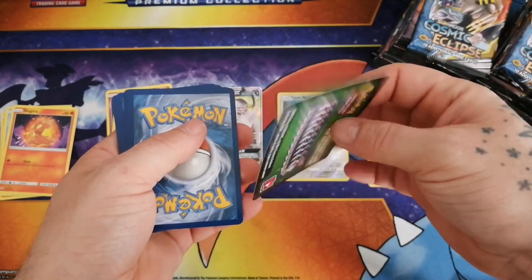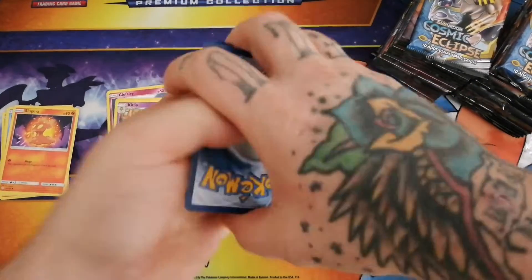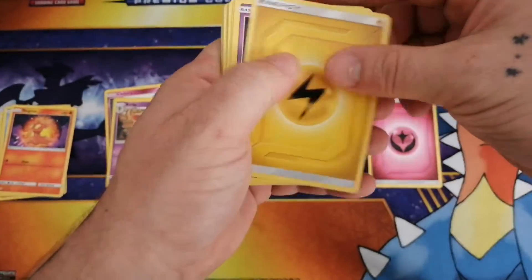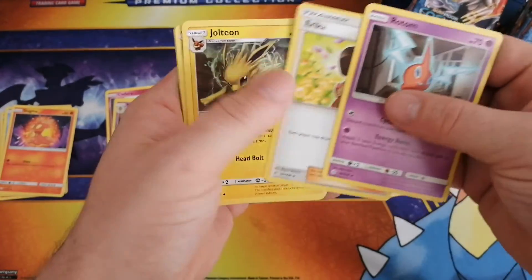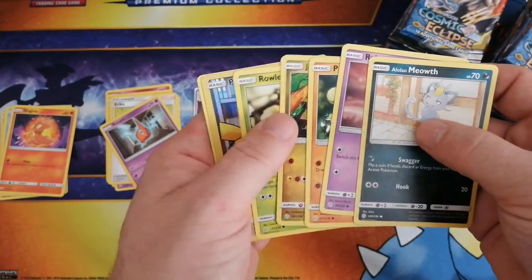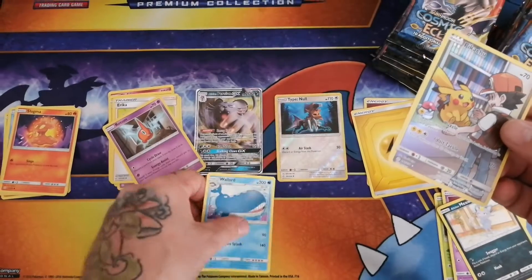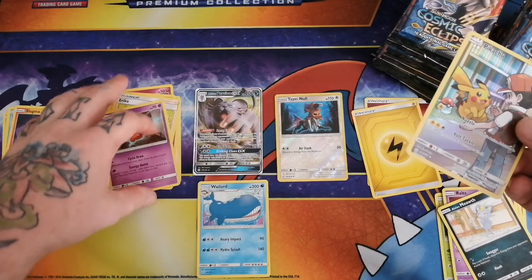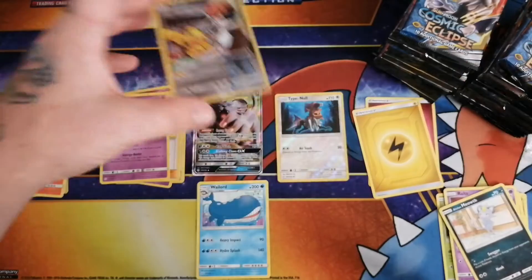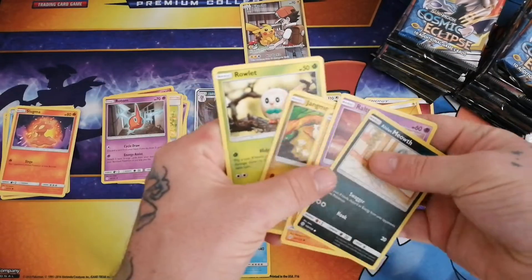So we're going to start every other code here. Let's just do the card trick to get our stacks organized better. We got our energy, three uncommons, and our commons. Oh yes, we got a character card and a non-holo rare. Let me check out the character card - we got the Pikachu, the chibi one. That's the one I wanted. Awesome. And then we got our commons.